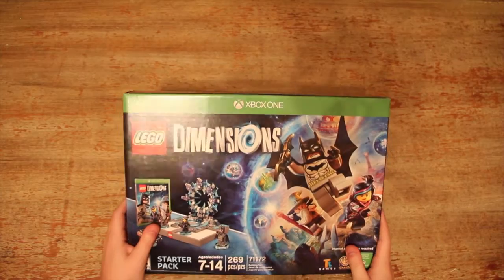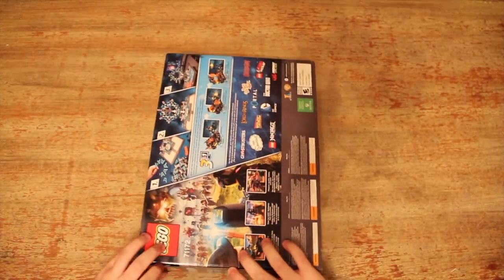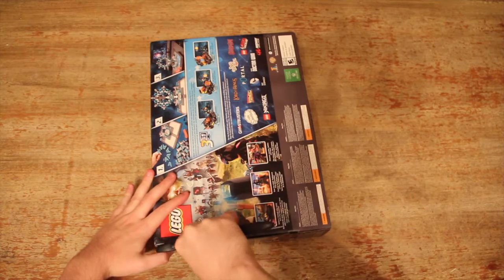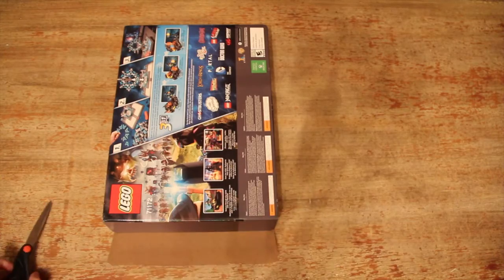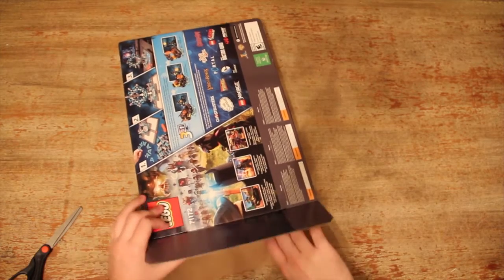I have no idea what it looks like inside. I haven't watched any other unboxing videos, so I don't know. Looks like I need some sort of scissor or knife. Let's cut this guy open. By the way, this looks exactly like a LEGO box — it doesn't look like a video game box. Just looks completely the same, same kind of stickers, same everything. Looks like a LEGO box. Because it is, I guess.